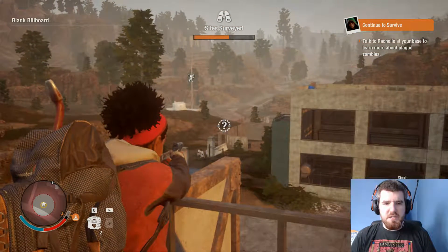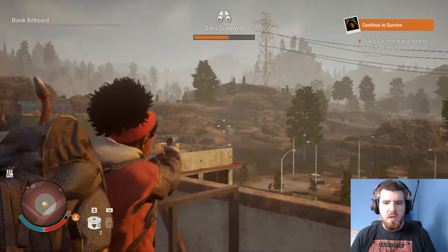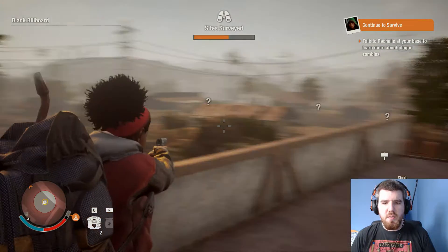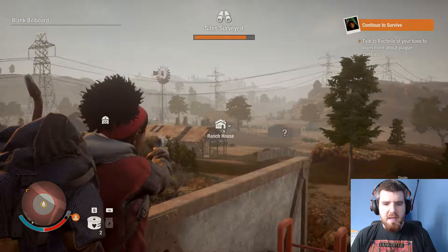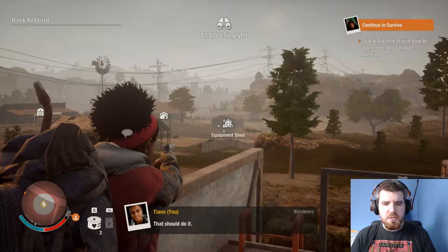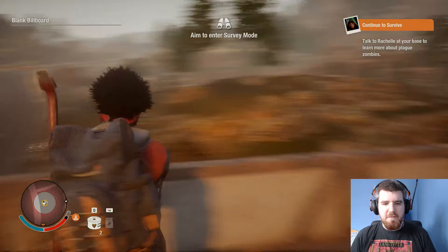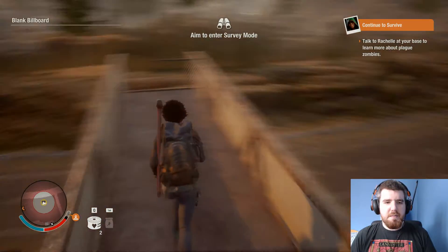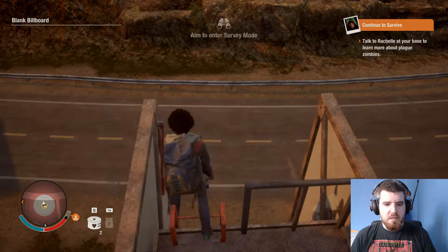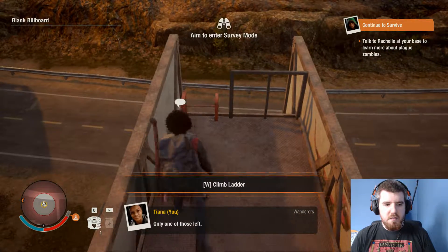Let's see what we can see. Cell tower. There's this big bridge in the way that we can't see past — that's unfortunate. Corral, got a ranch house. And that's all we can see from here apparently. We've already fallen off once, so only one of those left — don't want to fall again.